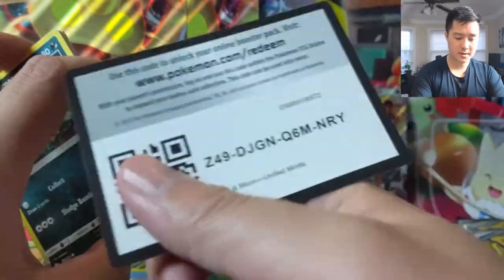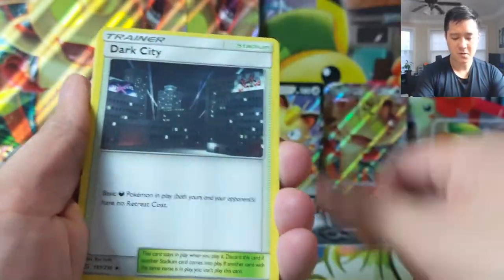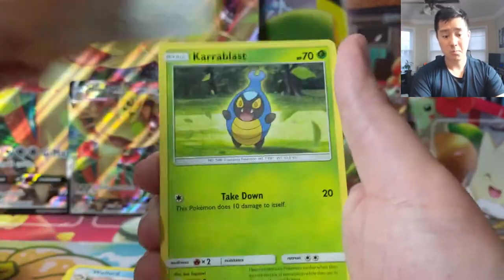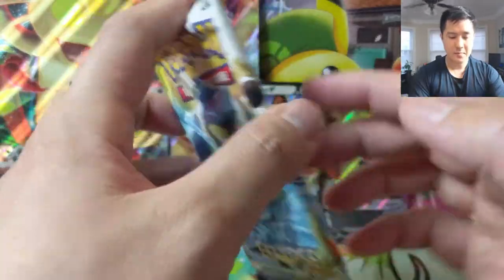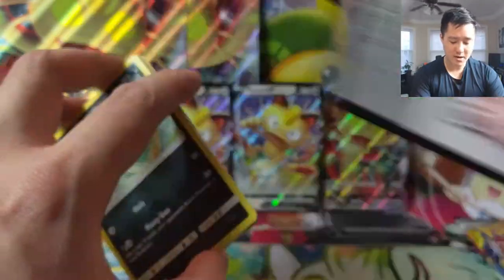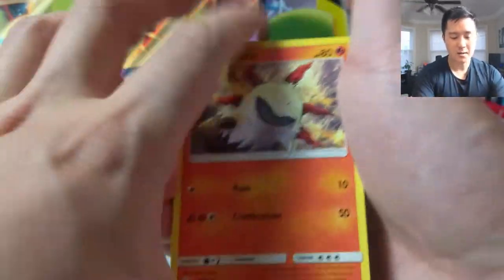Nothing in those first two packs, but we're fine with that — three packs remaining. I think if we get something like a full art or better, I'll be content with the purchase. Is this product good? My thought is probably not, but there is an off chance that it could be — these cards could just end up being very strong in the meta, kind of like that Trevenant effect where the code card and cards combined can be sold on the secondary market for more than the product costs. At $30 very unlikely; at $25, still probably unlikely.